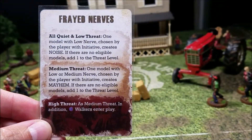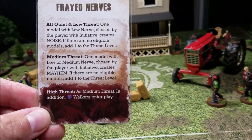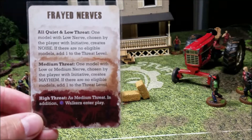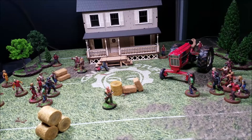Next event card: Frayed Nerves. At high threat, medium-nerve models create mayhem. Otis is going to create mayhem — everyone within ten inches of him moves towards him. Then blue walkers enter play. So to recap: Otis panicked from the first card and had to flee; now as a result of the second card he creates mayhem and all walkers within ten inches move toward him.